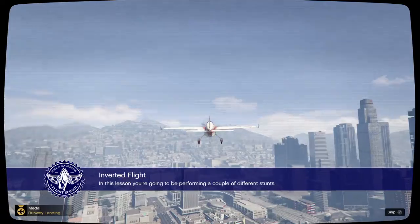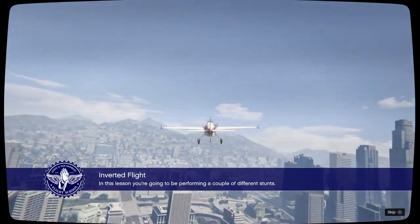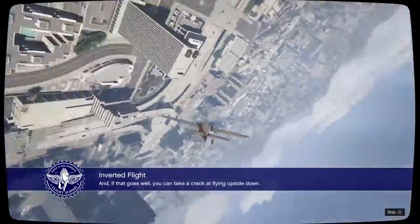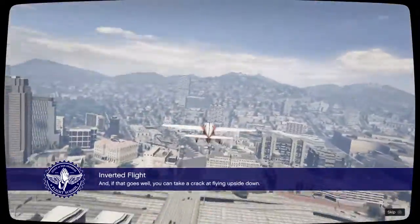In this lesson, you're going to be performing a couple of different stunts. We'll start you out with a few barrel rolls, and if that goes well, you can take a crack at flying upside down.